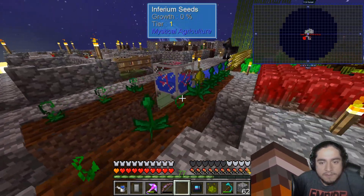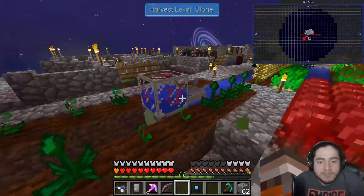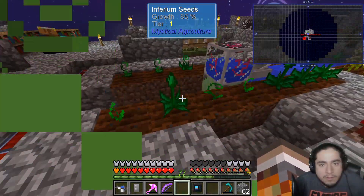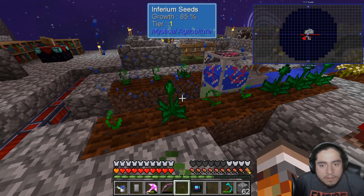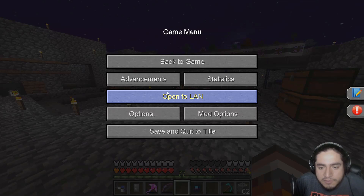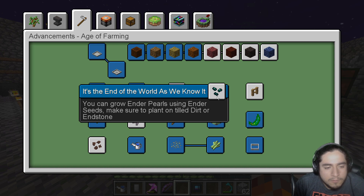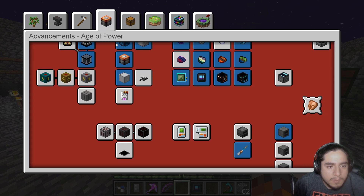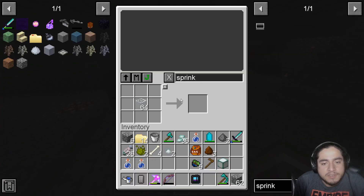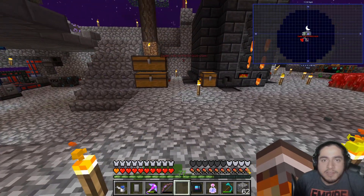Oh wow, I forgot — if the Infernium 2 grows, it gives me Infernium 2 seeds. That makes more sense than I should have thought of that. I'm using everything possible to make these grow faster — they're so slow. There's so many different things to do, but I think we're going to end this episode here. If you guys enjoyed this episode, please like below. If you want to see more, hit the notification bell. We'll catch you guys later — peace.